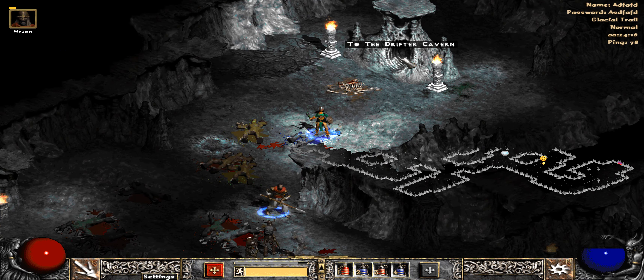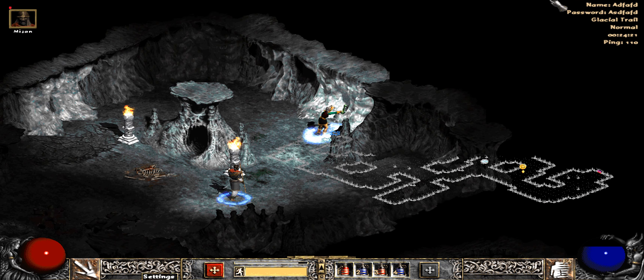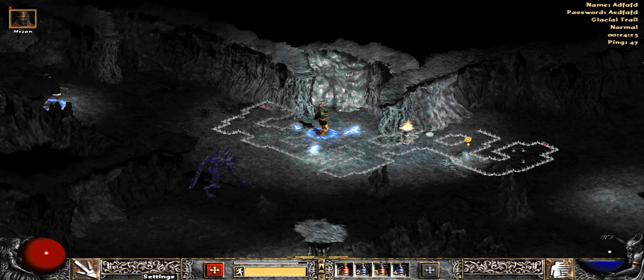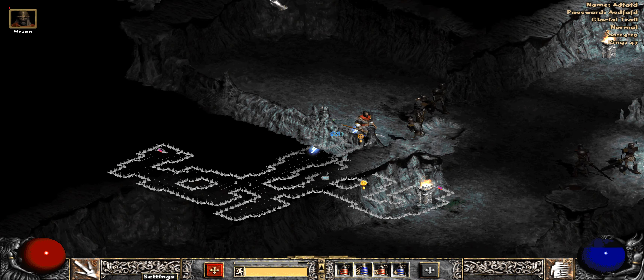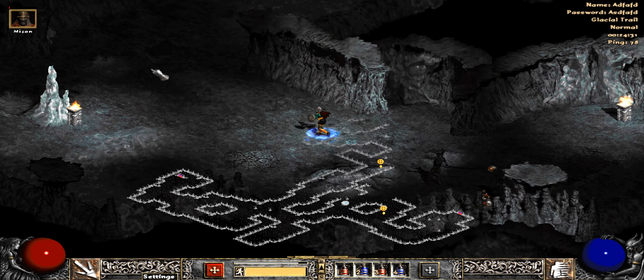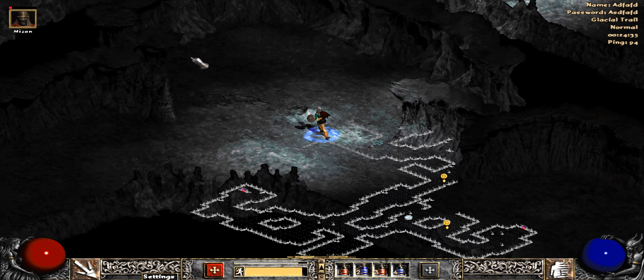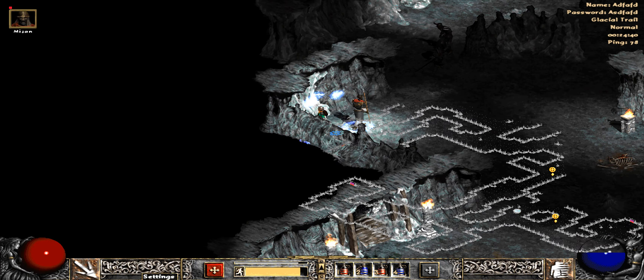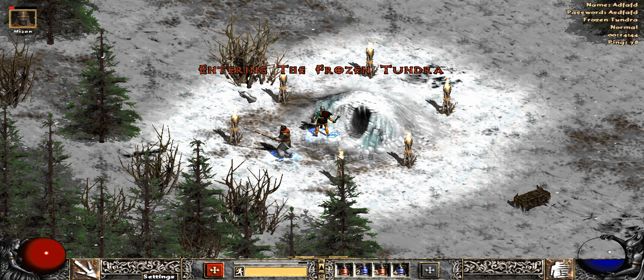And that's the Drifter Cavern, which I don't need to go to. I keep setting up my potions differently, so when I click the button I'm clicking the wrong ones. Frozen Tundra — that's what I need.